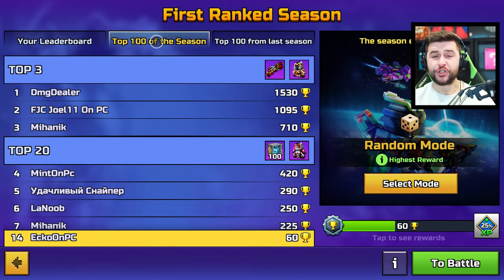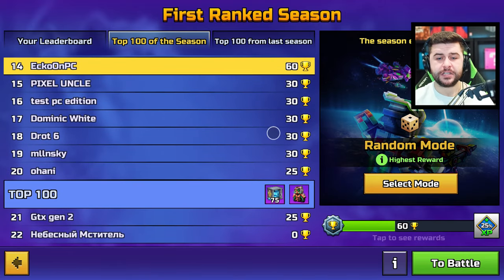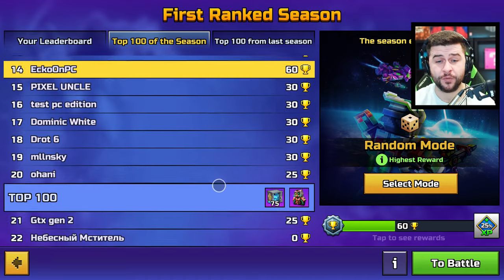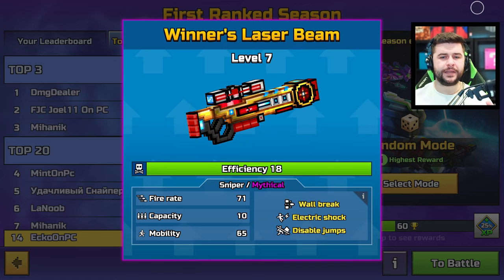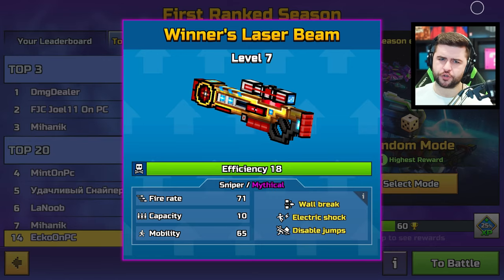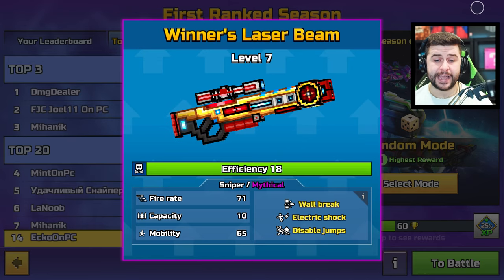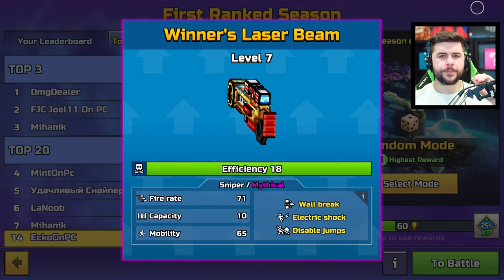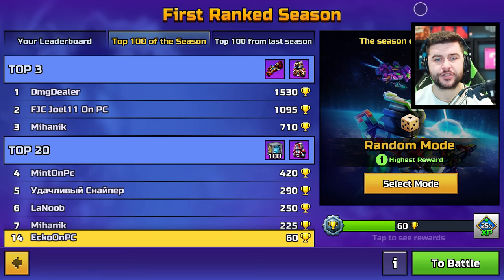This is the new layout for tournaments — it's all about being in the top 100. We have seen this system before in limited time events. The top three will be given the best rewards, and I see Joel is going for it. Top 20 will be given around 100 gems and a skin. Top 100 gets 75 gems and a skin. There aren't even 100 players as I'm making this video. So top three will be given the winner's laser beam, which is a redesign of the ultra beam.